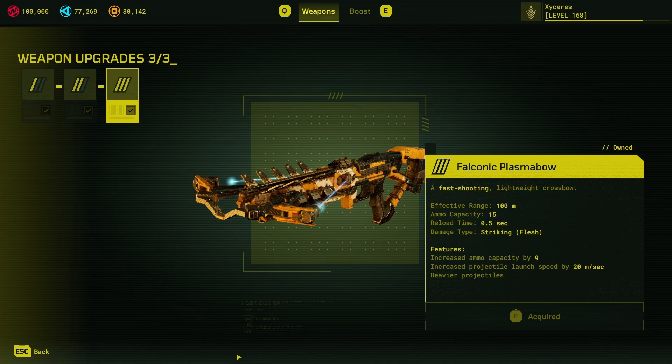All guards have weak spots that can be hit from the front, even if they are armoured — some are easier than others. There are also some shenanigans you can do with the high ammo capacity on this weapon. But let's go straight into the overview.